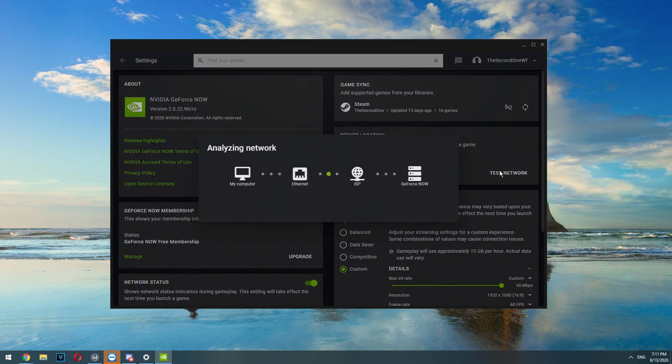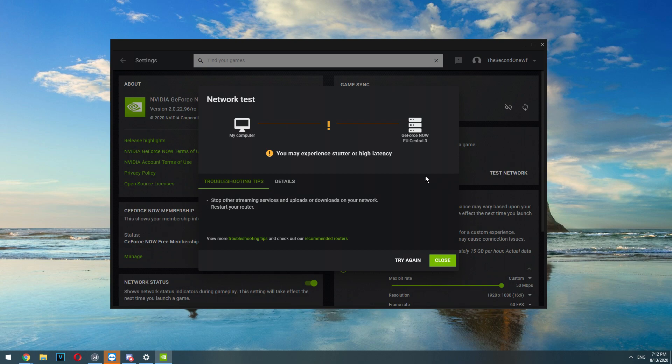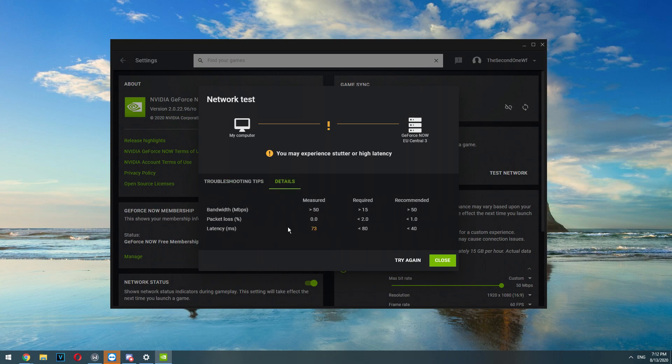Before that, I would suggest you test your streaming quality before you run the game. Click on settings in Geforce Now and then click on test network. Geforce Now will automatically pick the closest server to you, so you don't need to change it. I tested my connection and I have more than 50 megabytes per second internet speed, zero packet loss, and about 70 ping — which is not that good because I'm pretty far from Geforce Now servers. The higher the ping, the worse it is. I will explain it a little bit later in the game.